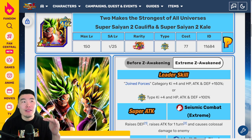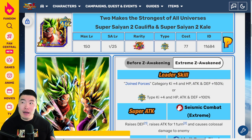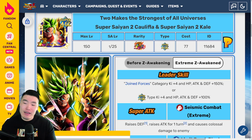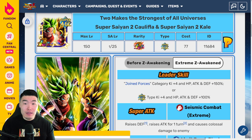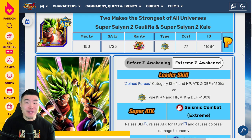Once considered to be the undisputed best unit in the entire game — I believe for about a year from their release — they were super, super broken. And obviously in recent times they've fallen off a little bit, but still very good, still very usable. In this video we're going to find out how much better this EZA makes them.